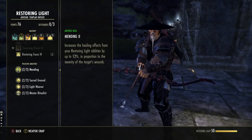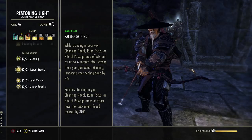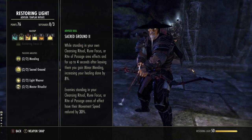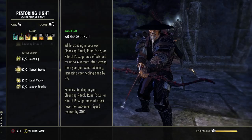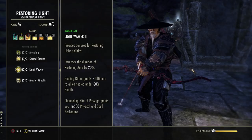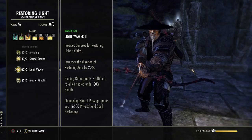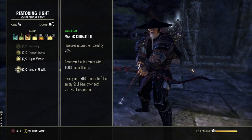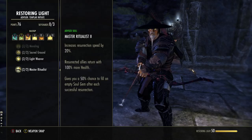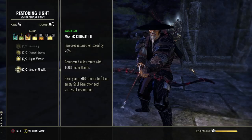Restoring Light passives: this increases healing effects from Restoring Light abilities by up to 12% in proportion to the severity of the target's wounds — relevant if you're using Repentance since there's a heal attached. While standing in your own Cleansing Ritual or Rune Focus — which is our resistance buff — or up to 4 seconds after leaving it, you gain Minor Mending, increasing all healing done by 8%. So any healing — proc, passive, or active — counts if you stay in your rune. This also increases your rez speed by 20% and resurrected players come back with 100% more health, plus a 50% chance to refund a Soul Gem.